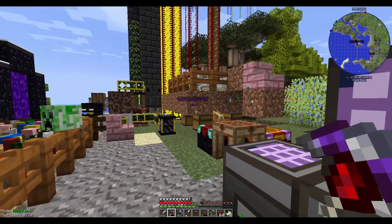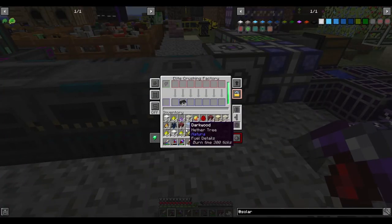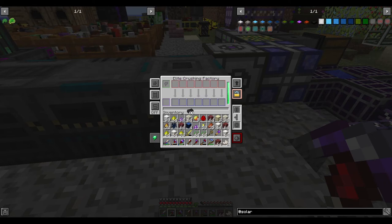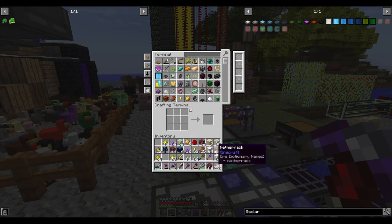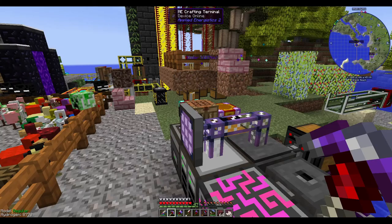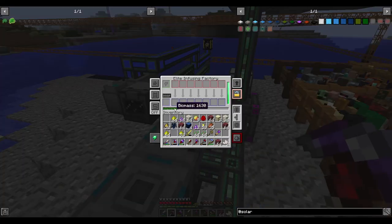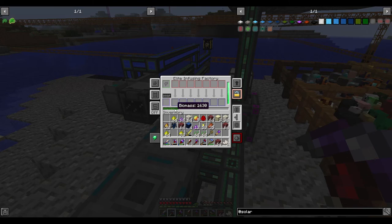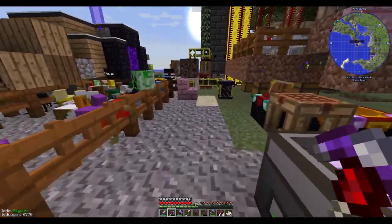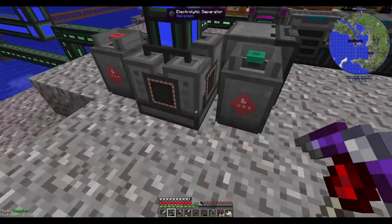I know where the End portal is - I have a marker over there. I have a lot of markers around. Over here are different machines that grind stuff up. Because I was collecting quartz I needed to make a pulverizer. I also have a furnace and a crusher, which makes dust out of ores. I'm going to use biomass and cobblestone to turn into mossy cobblestone for building because I like the way it looks.